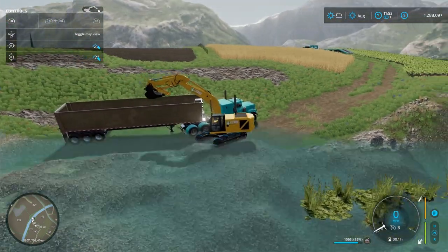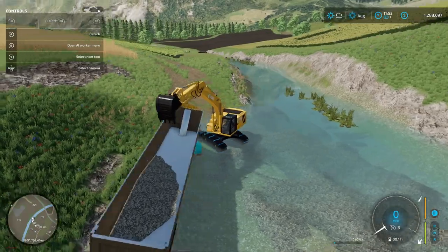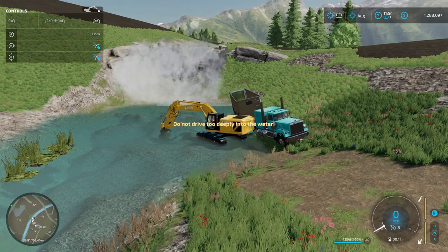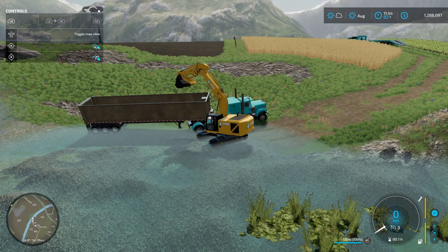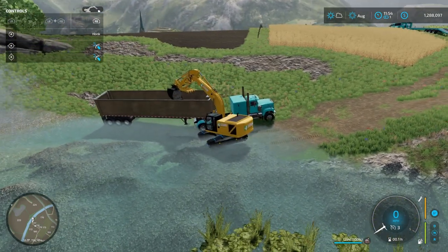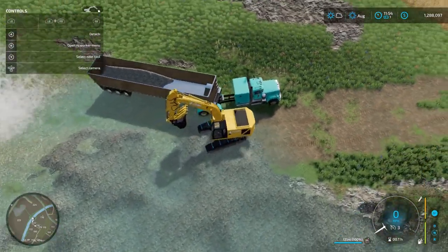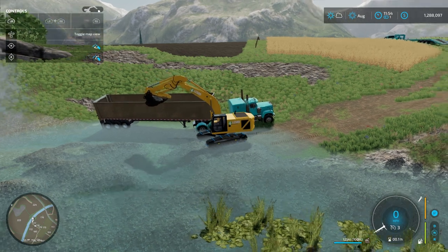I've used some other PC mod excavators like Cats and Komatsus, and there's one that's a Cat 385 but it's a PC mod — and that's the only one I would pick over this Lizard excavator as far as how it functions. It works a lot better when I use my joysticks. I don't use them often but when I want to get serious. I love this excavator, I encourage everybody to use this one. Komatsu just doesn't feel the same — once you get used to it, it's a piece of cake.